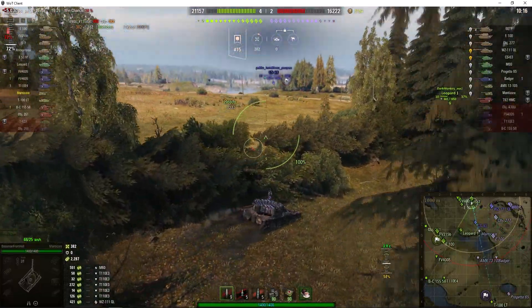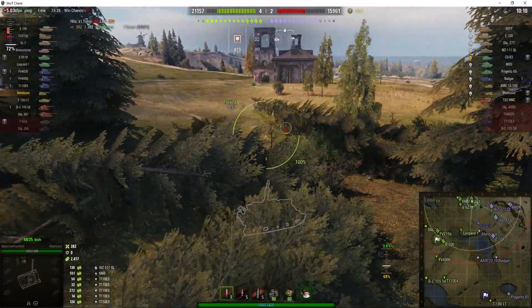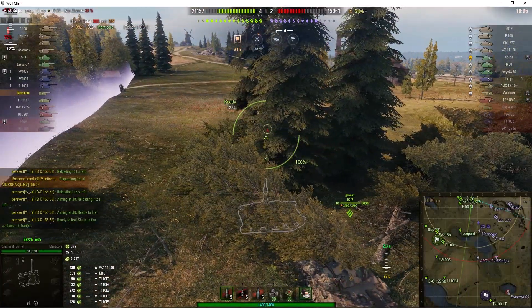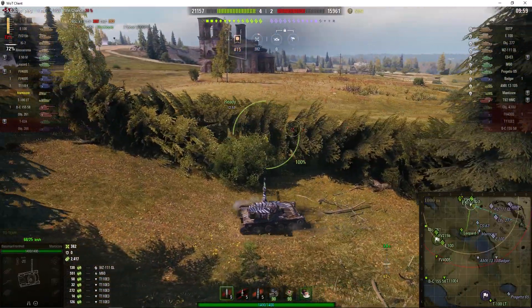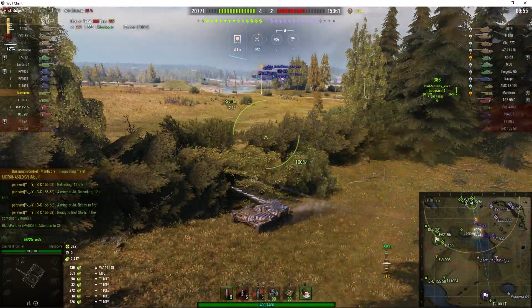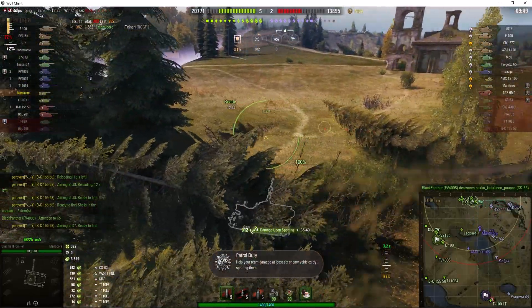Despite all this, and despite the fact the enemy has territory, they are losing by two tanks at the moment — would you believe it. But territory is more important than the number of tanks you've got, at least in my book. The enemy is also down by 6,000 hit points, and they're about to lose some more. There you go — the CS-63 is dead.